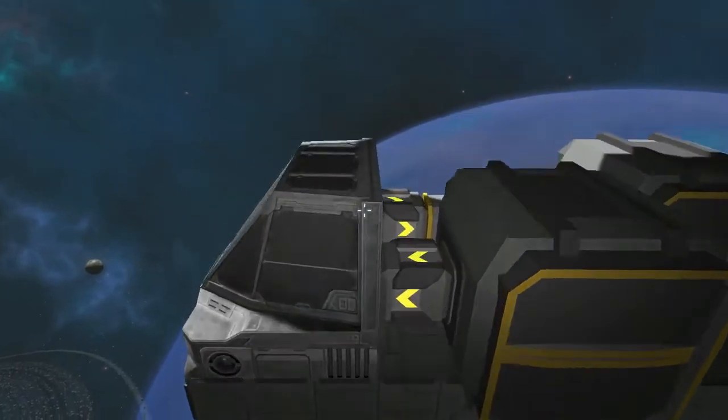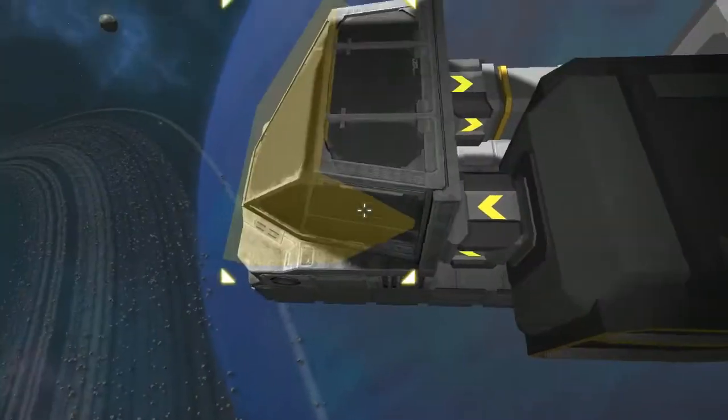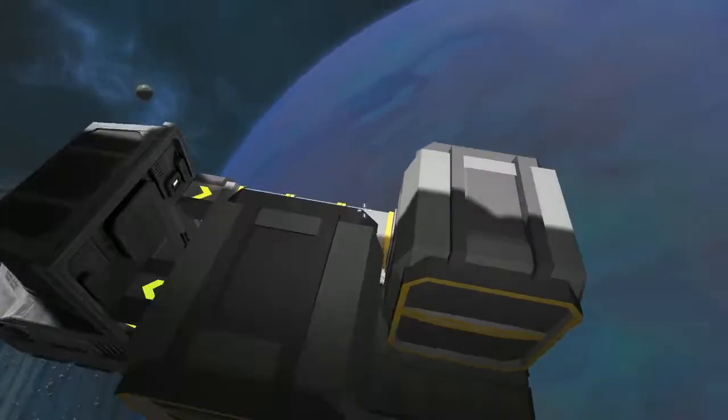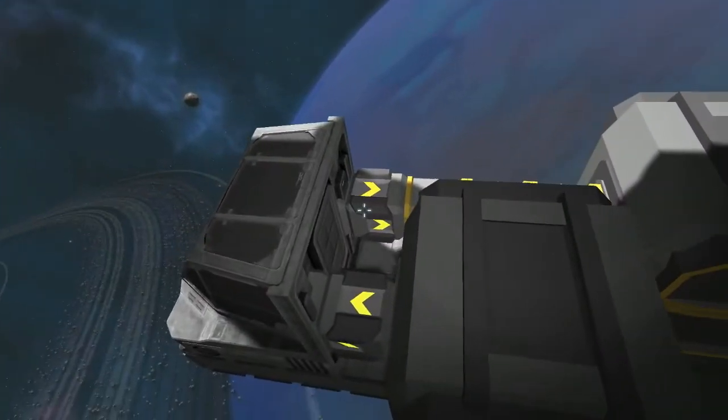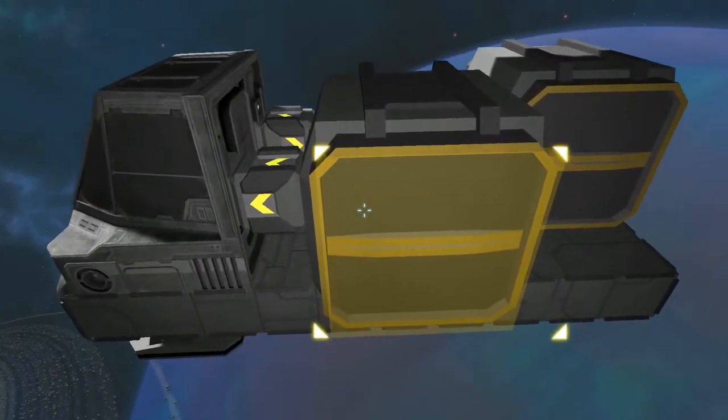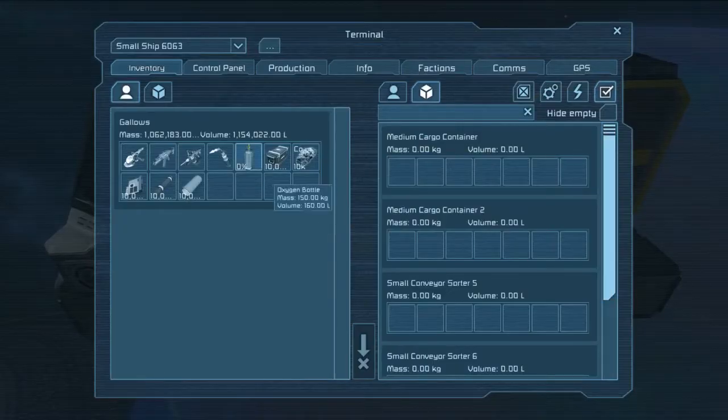What we have here first is the industrial cockpit. It's connected by small conveyor tubing from one medium cargo container to the next, and uses two sorting blocks to push everything through the cockpit. I've already done some testing on this and I'll go ahead and go over it with you.